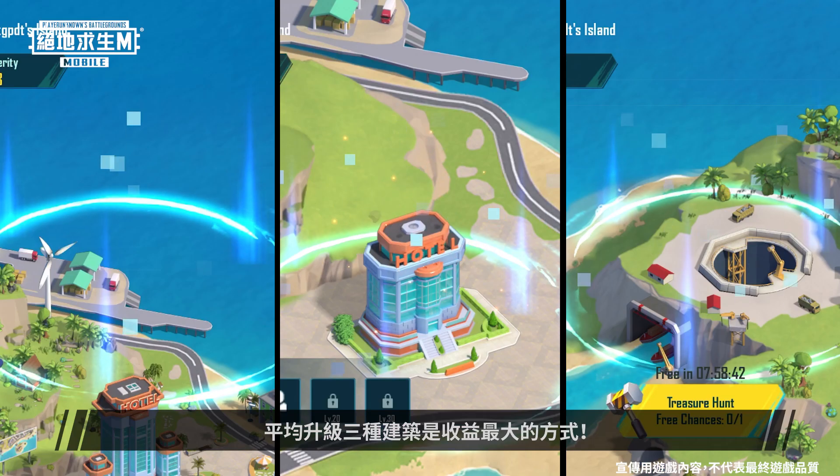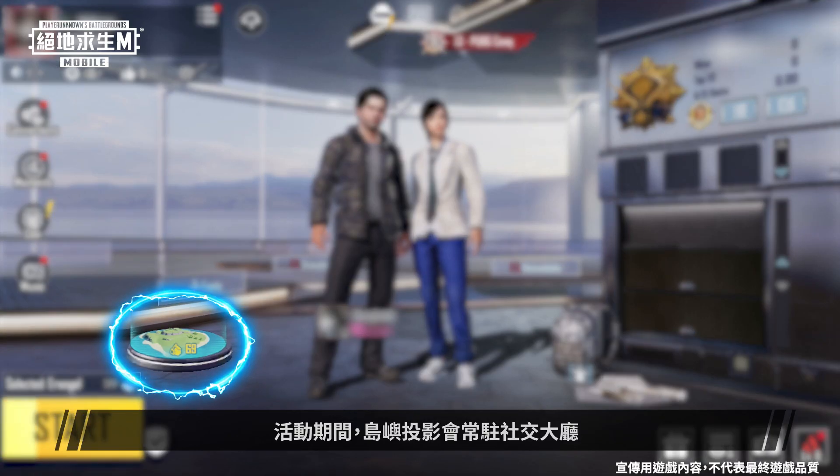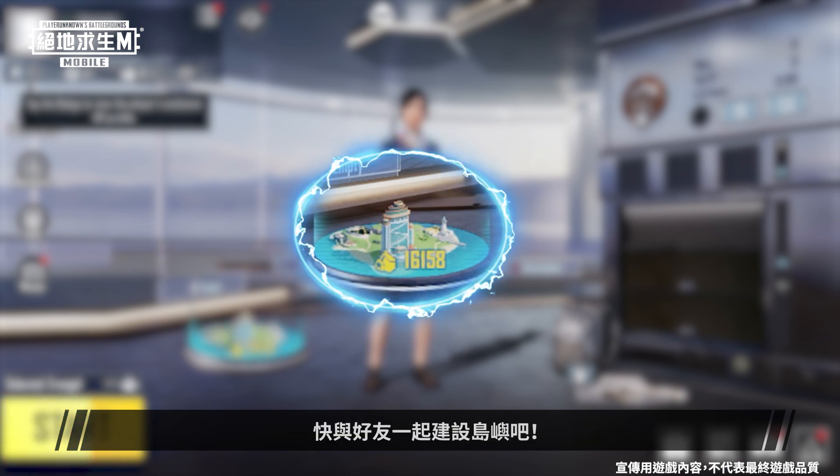Here's a little tip: the most profitable strategy is to evenly upgrade all three buildings. A hologram of your island displays in the lobby during the event, and its appearance changes as your prosperity increases. So come and build up your island with friends!